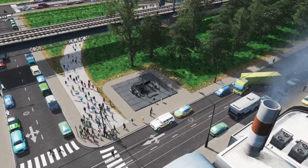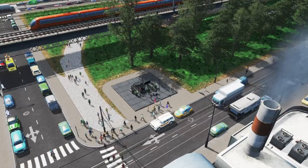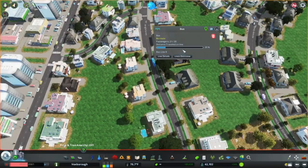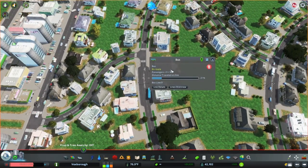Number one: public transportation. Public transportation is one of the best ways to get your citizens off the road. If we look at a base game bus which has a capacity of 30 citizens, that means 30 less cars on the road, because to my knowledge there's no carpooling in game.